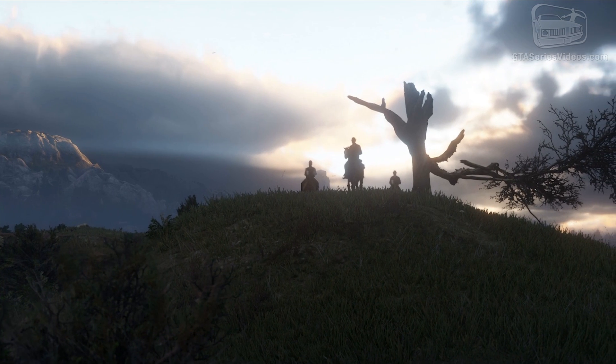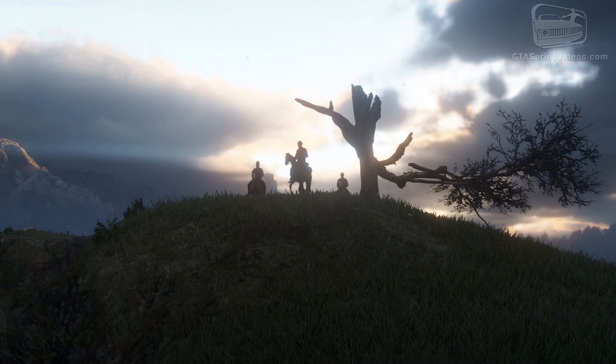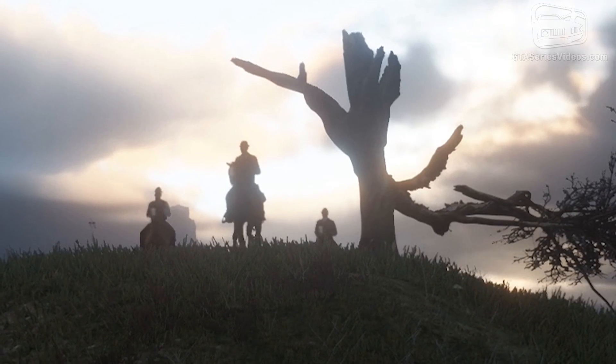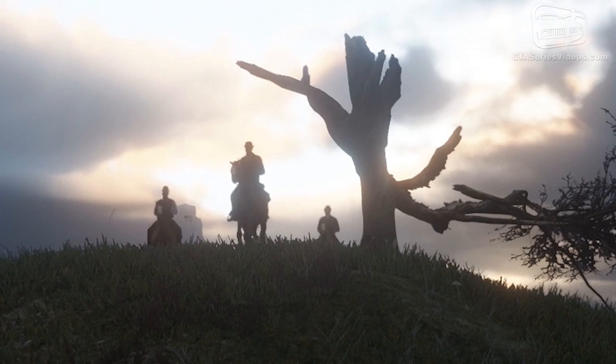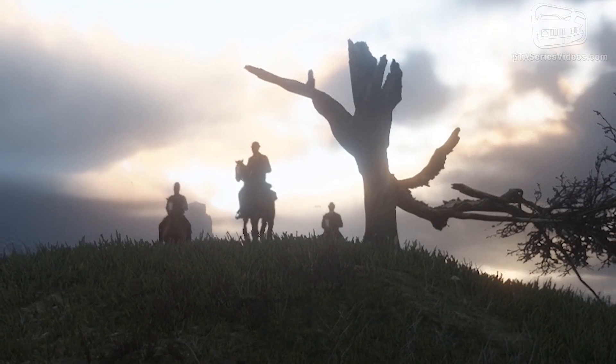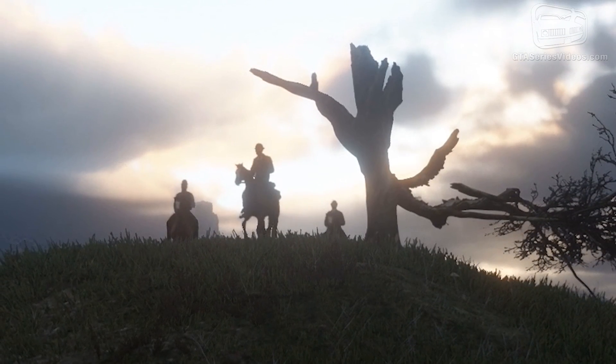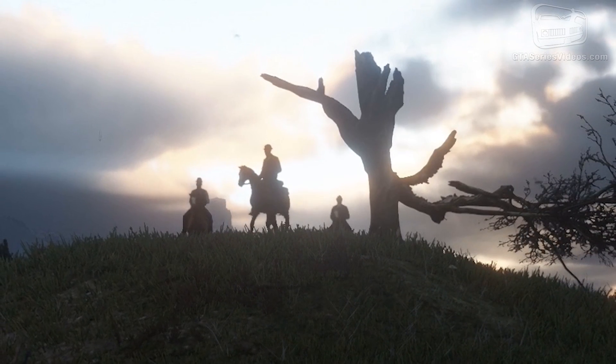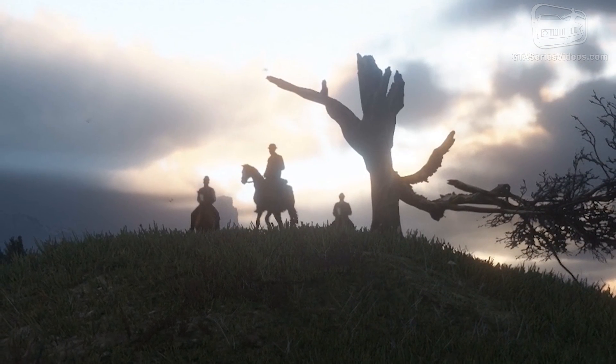This is clearly a place that is going to help us navigate the map. Considering this nearly destroyed tree is going to be an easily recognizable landmark while galloping through the prairie, or it's a scene where our group — or a group of marshals considering they're all wearing bowler hats — is planning to hang someone. Certainly the shape of the tree is perfect for hanging some fool.